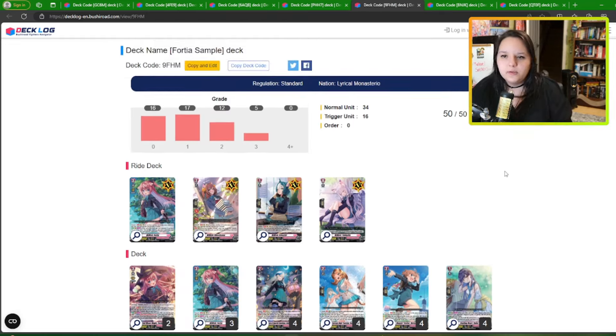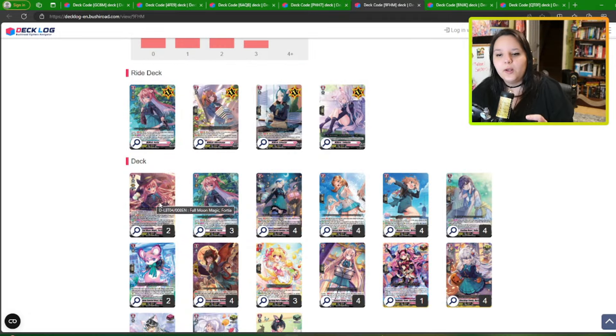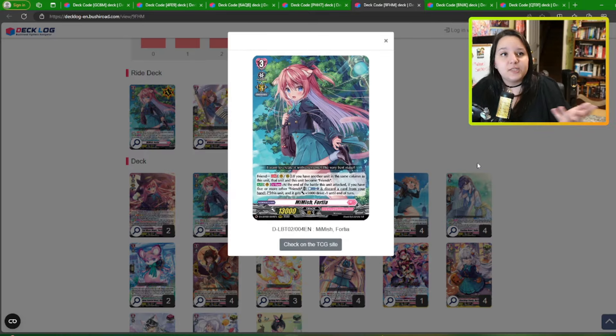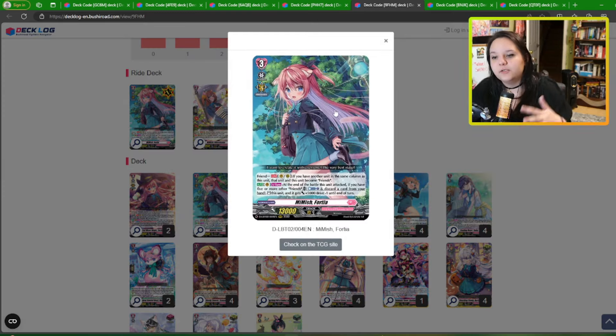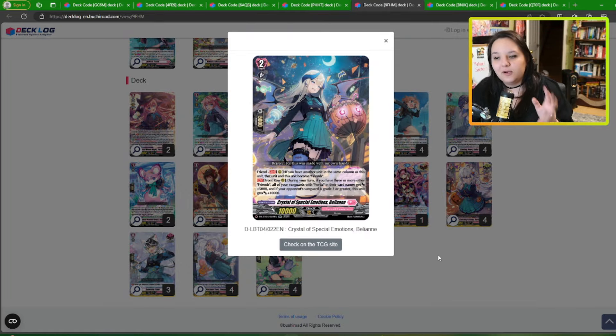Next we have the Fortia build. This is the regular Fortia build running the regular ride line and an extra copy of the new girl in the deck. You can go either way on whether to make this your ride deck. I think it plays extremely similarly either way. I personally like the original effect — you get the triple drive versus four drives with the alternative. The ride line lets you bring back Friends cards, and when you ride up, Fortia's ability lets you discard for free. You will still discard on attack, so it balances out. The biggest highlight in this deck is the new card that gives 10k to itself if your opponent is grade 3 and you have Friends on board, and gives 5k to Fortia.